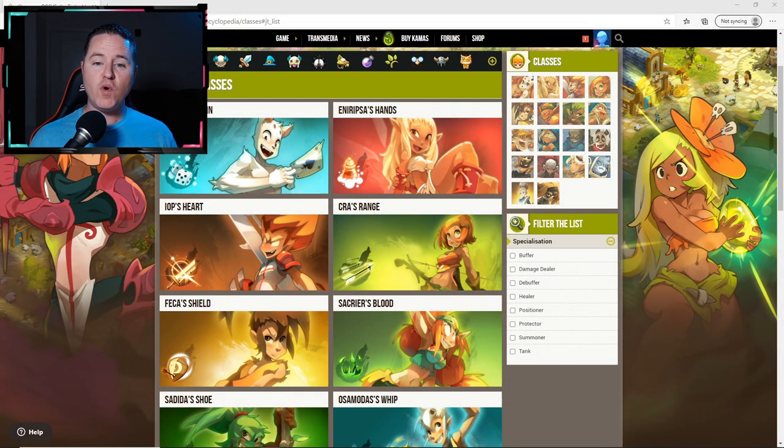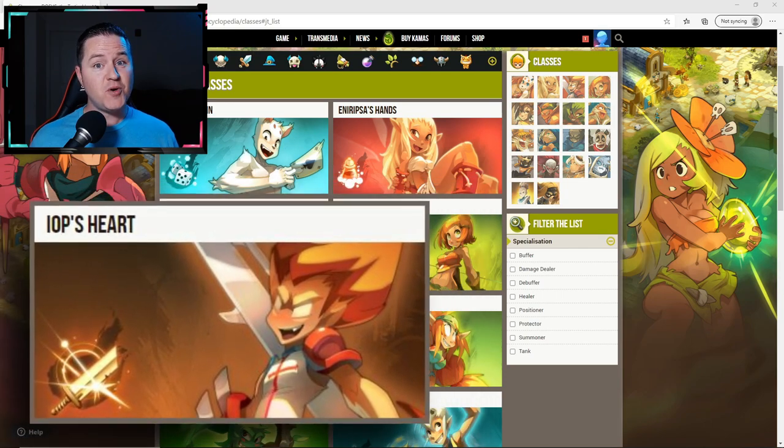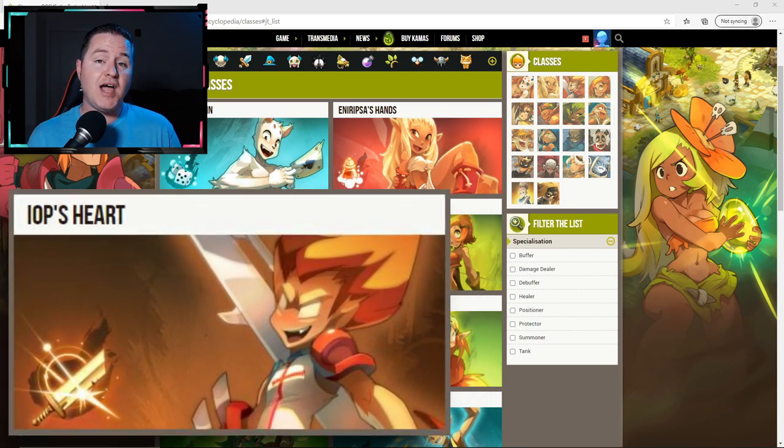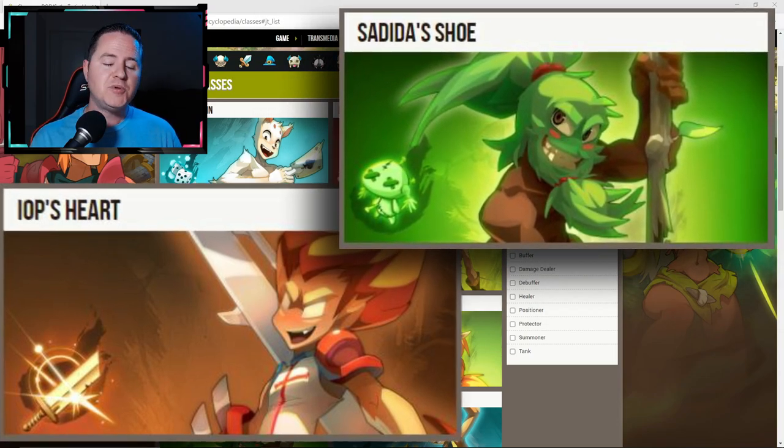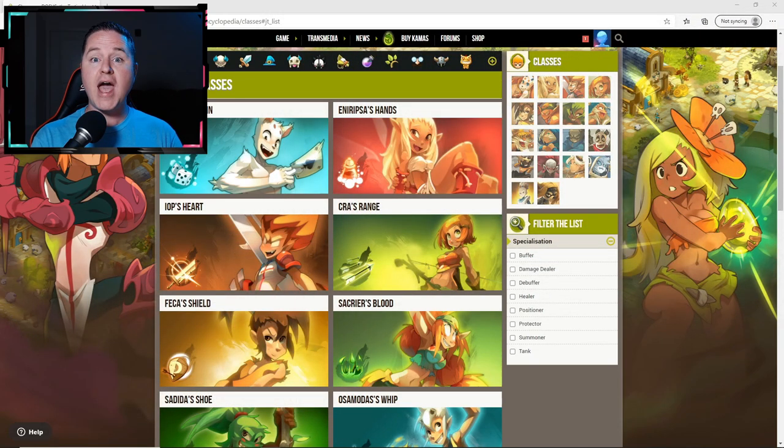The first thing you want to do is pick a class to fill each one of those roles. You could build a four-man team of just damage dealers or just healers, but you're going to run into roadblocks. Picking a role for each of your characters is what will help you decide on spells, equipment, trophies, and what element you want to do as you move forward. There's no real point in stacking a bunch of plus heals on your strength-based high-damage IOP, and vice versa, there's no point in stacking a whole bunch of lock on your intelligence healing Sedita. Knowing the role you plan on with your class helps you decide what you're going to use that class for as you move forward.